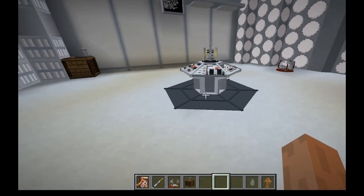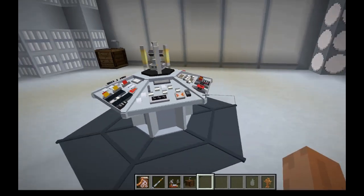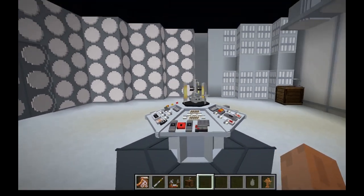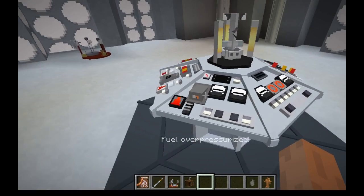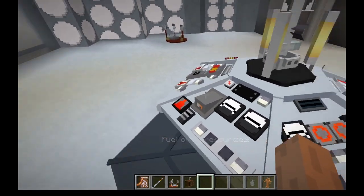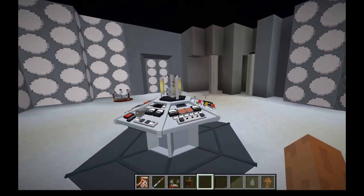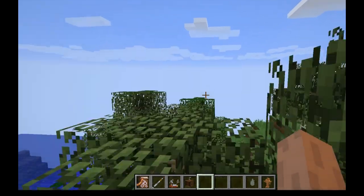Flying the TARDIS: first we'll go somewhere random. Click on the randomizer, then click on the time rotor handbrake to launch. You can do this before or after setting coordinates — it doesn't really matter. Stabilizers will be off by default, putting you into unstabilized flight where you have to respond to events within about five seconds, or the TARDIS will start to explode and send you further from your destination. The upside is it's twice as fast, and sometimes events don't switch so you get more than five seconds.